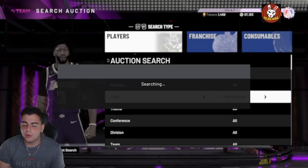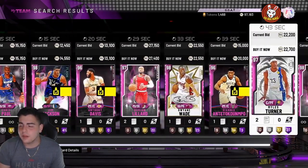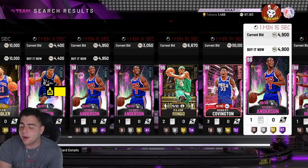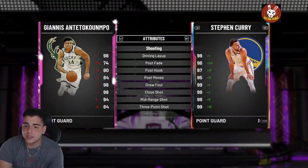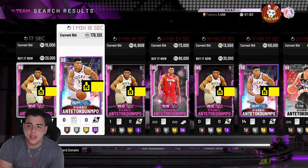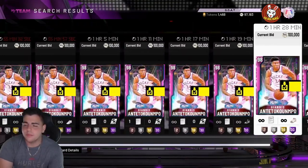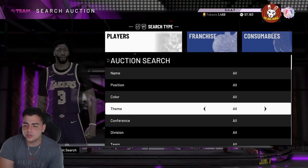Another snipe method is bid sniping opals or pink diamonds when the market is crashed — this is very key and you can make millions of MT off bid sniping. For example, Roko — there are a lot of pink diamond methods for him and he's literally going for bid prices right now, which is crazy. Giannis is another one — he's up to 170K now after being around 100K yesterday, with not many left on the market. If you have Giannis and plan on selling, I'd recommend selling now.